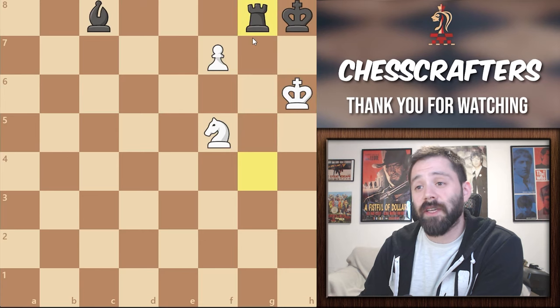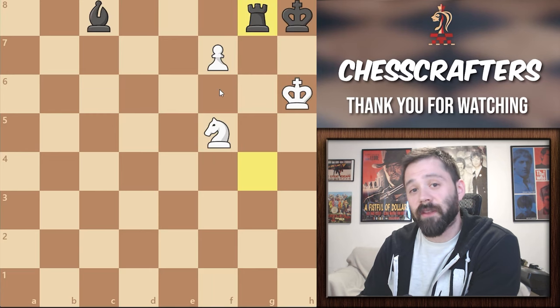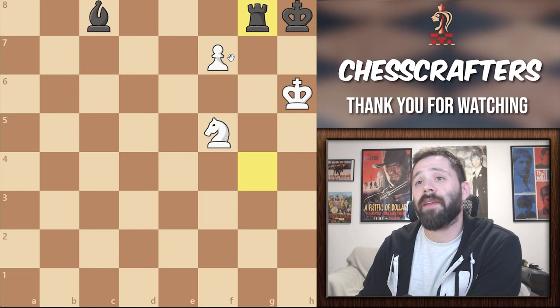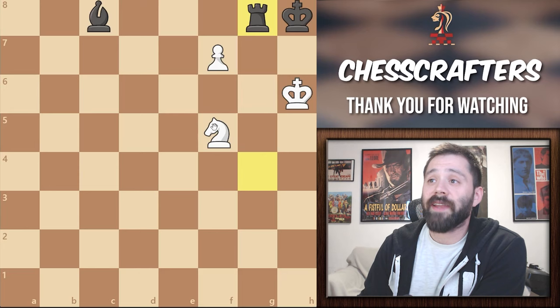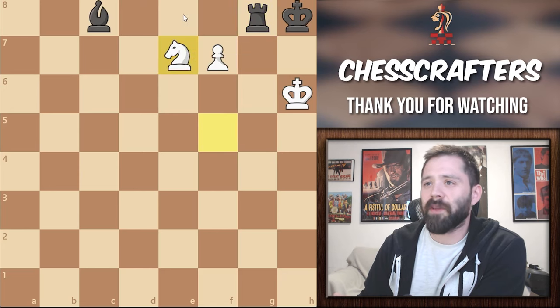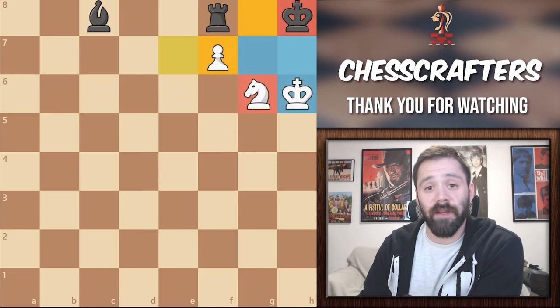What drastically changes here is that the enemy king is stuck in that corner and can't go anywhere. I'm going to let you pause the video once again so you can find the winning move. The king here has absolutely nowhere to go — he's stuck in the corner, and we have a knight. The winning move in this position is going to be knight to e7, forking the two pieces. The important detail is that if you promote now by taking the rook, the queen is going to be protected, and it's going to be a checkmate. Also, black can't move his rook to f8, because knight to g6 is going to be a checkmate too.